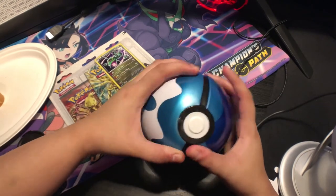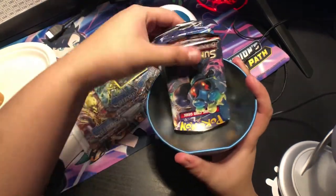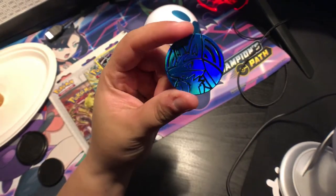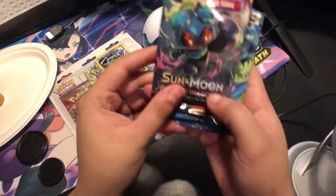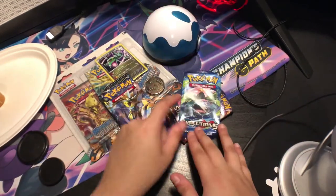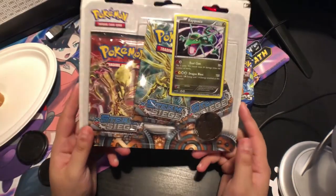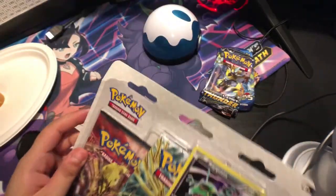Let's get into what's inside. I have no strength — okay! We got a nice Raichu coin, nice color-accurate one I would say. And we get a Sun and Moon Burning Shadows, Evolutions, and Sun and Moon Lost Thunder — cool! I'm also going to be opening the Steam Siege blister with the Rayquaza promo and a little Pikachu coin, so let's go ahead and open that too.